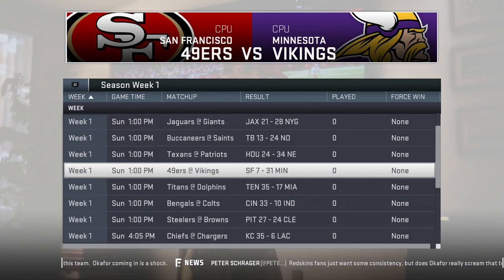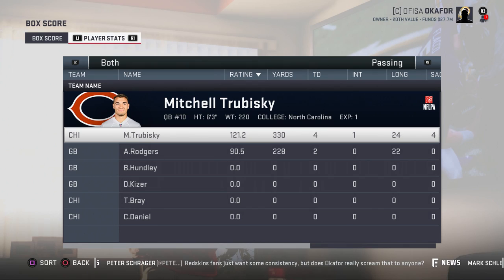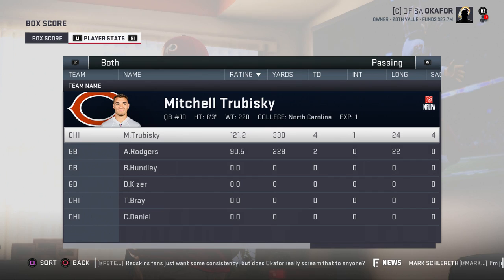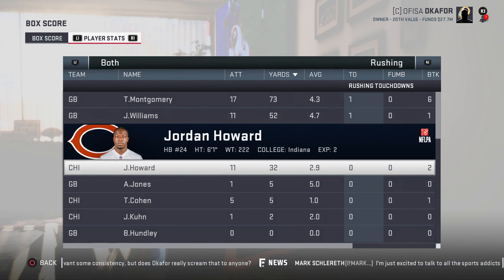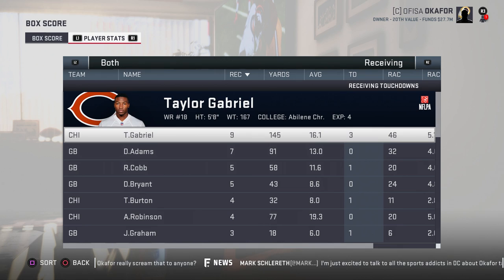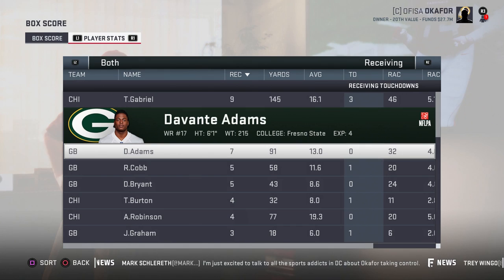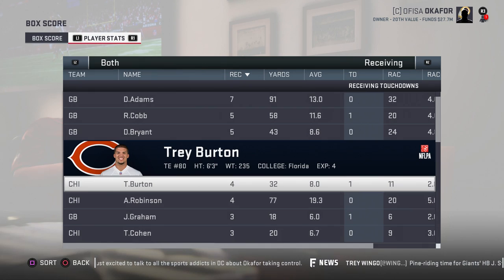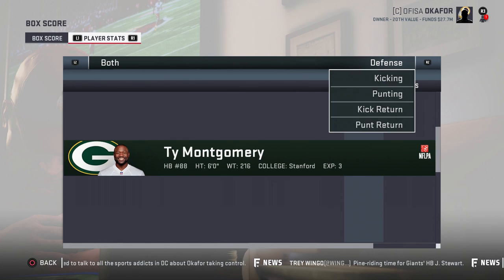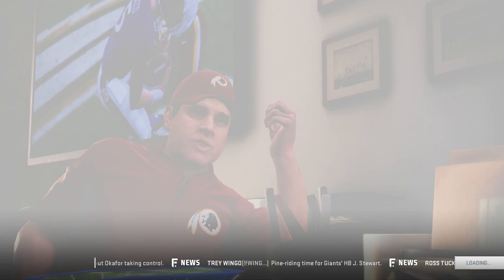Packers 34 to 31 over the Bears in another division battle. Trubisky: 330 yards, 4 touchdowns, 1 interception. Aaron Rodgers: 228 yards, 2 touchdowns, 0 interceptions. Jamaal Williams: 52 yards and a touchdown, Howard 32 yards. Receiving: Taylor Gabriel an enormous game — 9 catches 145 yards and 3 touchdowns, what a pickup for the Bears. Davante Adams: 7 catches 91 yards. Dez Bryant: 5 for 43 in his Packer debut. Trey Burton 4 for 32 and a touchdown, Jimmy Graham 3 for 18 and a touchdown. Josh Jones with the lone interception.